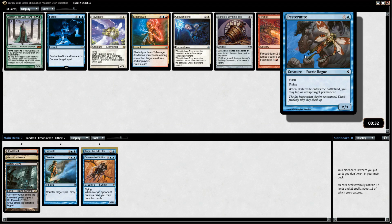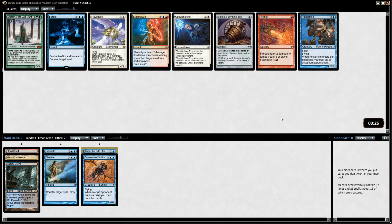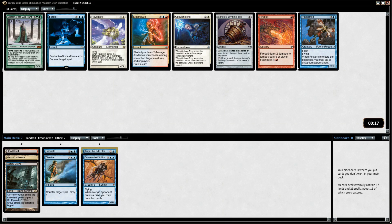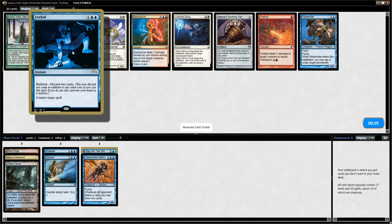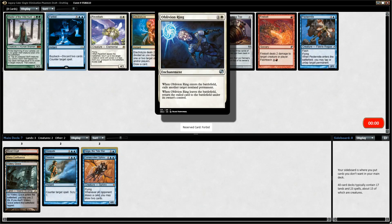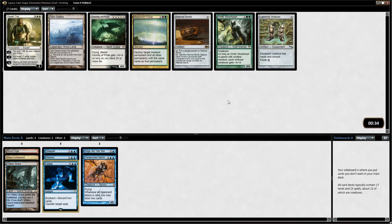Speaking of combos — there's Pestermite. We could get Splinter Twin or Kiki-Jiki and become the combo deck, so that's something I could try here if it's going late — that probably means nobody's gotten any of the Splinter Twin type cards yet. The problem is you don't open all of the cards in a cube, so we might never open Splinter Twin or Kiki-Jiki. That makes it a little risky. Forbid is really nice — just counter a spell, sometimes discard two lands and keep it in hand. It just feels like you shut your opponent out of the game.